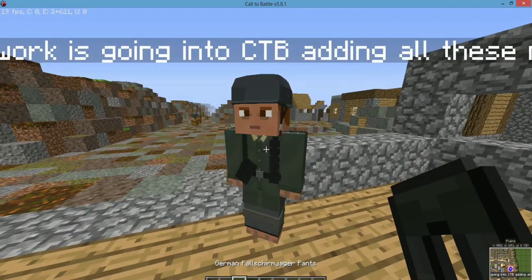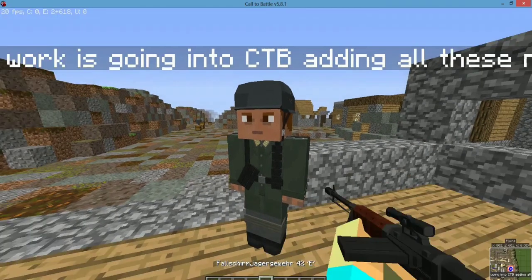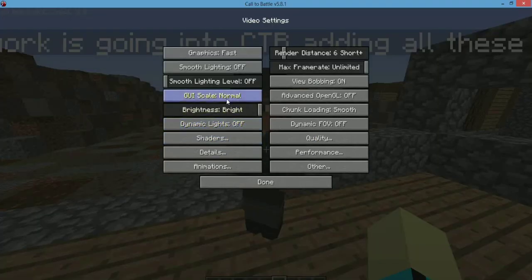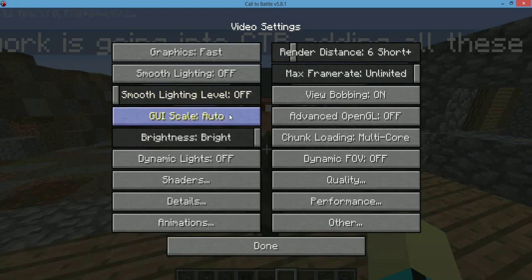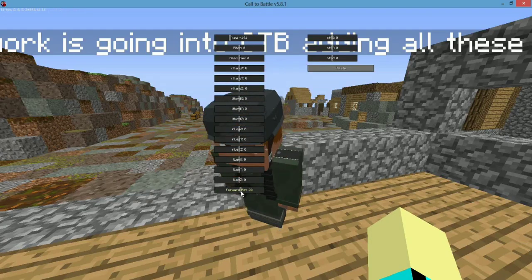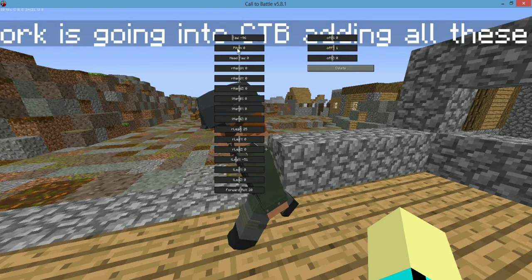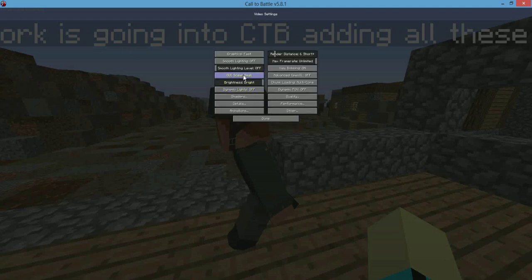First we're going to add the uniform — we add that by right-clicking — and don't add the gun for what I'm going to do. I'm going to change GOI Scale to Small and do Forward Rotation, then stretch their legs a little bit, move their head up, then their left hand to the side, and then go back to normal.